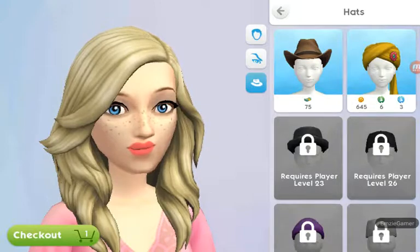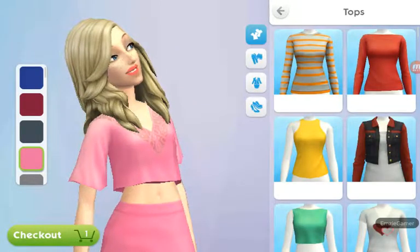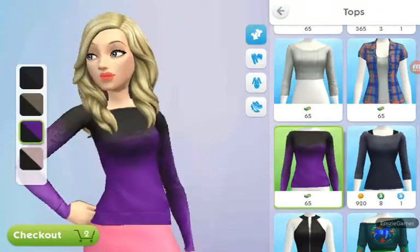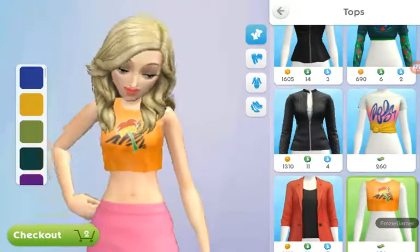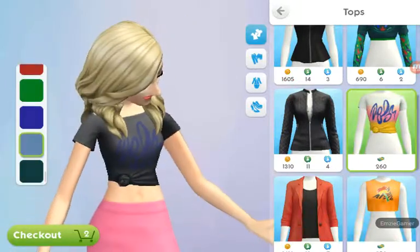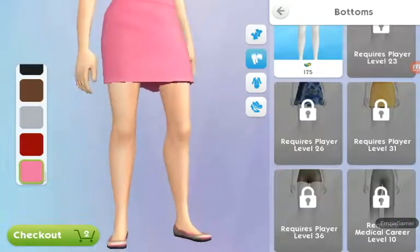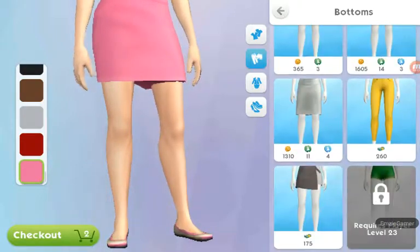I was like, how do people do CAS creations? My CAS creations are terrible. I'm not even gonna look at a picture — I'm just gonna go by Lauren's vibe. She'd probably wear something like that, or maybe that blue one. I think I should go with that one, but I can't even tap on these at all.